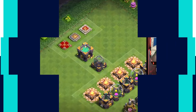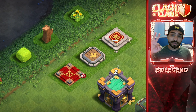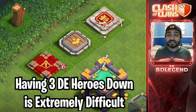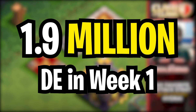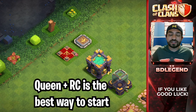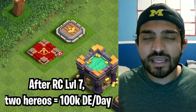Now let's talk about week 1 upgrades for Town Hall 13. You can either decide to have 3 Dark Elixir heroes down, which is absolutely ridiculous, or 2 Dark Elixir heroes down, which is more human. The reason why having 3 Dark Elixir heroes down constantly is a problem is because you're going to need 1.9 million Dark Elixir in week 1, and most players are not able to do that unless you have deep pockets. What I would recommend is having 2 Dark Elixir heroes down throughout your entire Town Hall 13, including that first week. If you do this, you should require about 100,000 Dark Elixir per day after the RC reaches level 7, which is a lot more reasonable.